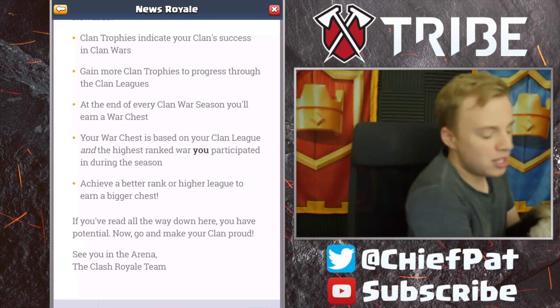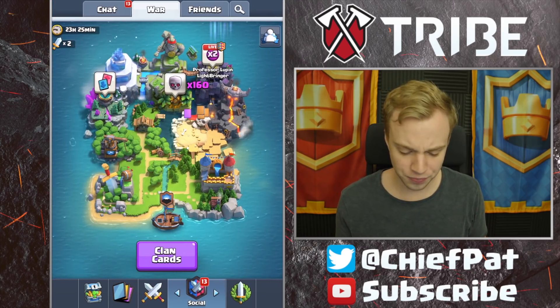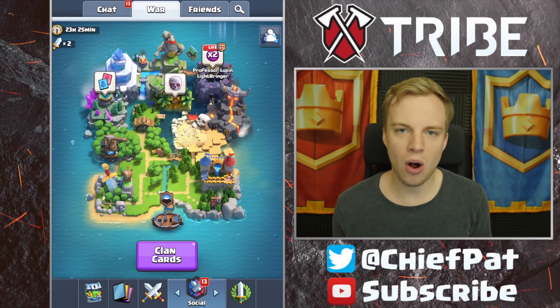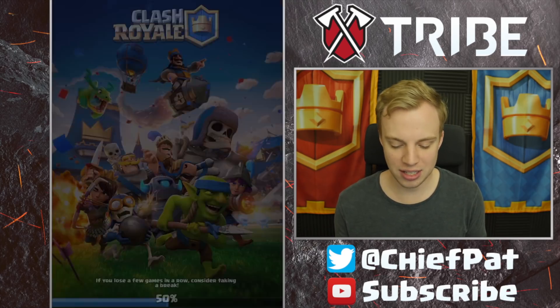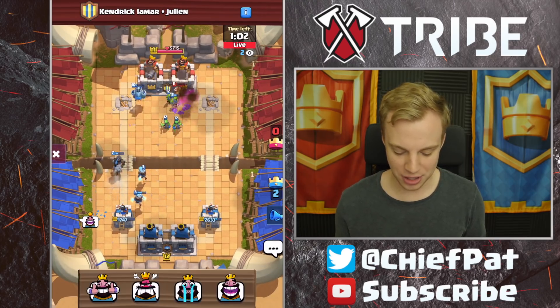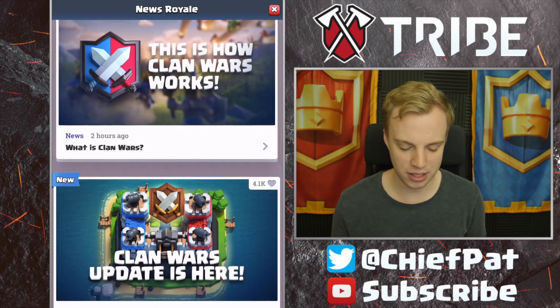That was the basic overview of clan wars. Now let's get into a clan war battle — I'm going to go into draft mode right now. Since my teammates are playing double elixir 2v2, I'm going to draft. By the way, you can now emote as a spectator, which is crazy. Before we get into the battle, there are a couple of balancing notes I wanted to mention.